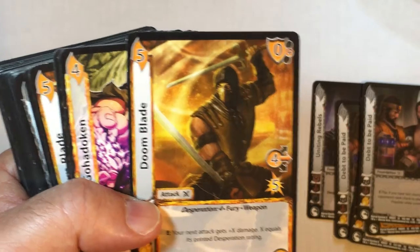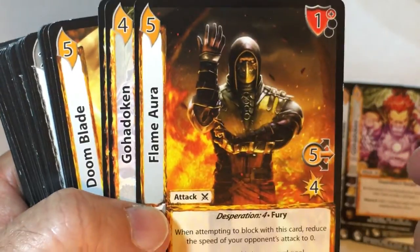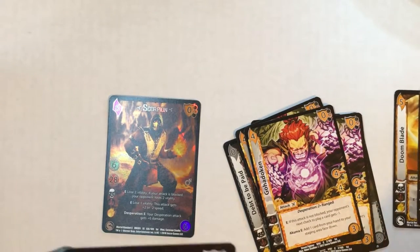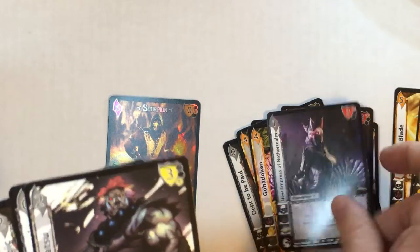Doom Blade — your next attack gets plus X damage, X equals its printed desperation rating, so desperation four means plus four attack. It's mid-speed so pretty blockable, but it's going to be a lot of damage plus Scorpion's extra. Another Akuma attack. I think I put all Scorpion's attacks in here — these are all big Scorpion cards, another Scorpion attack. There's a throw, Lena, New Empress, Flame Pot, desperation four for Scorpion. Some mixed-in Street Fighter cards, mostly more combat, and mostly Scorpion's main deck.